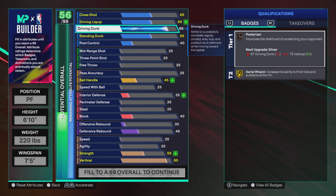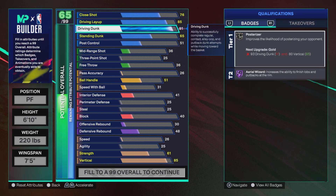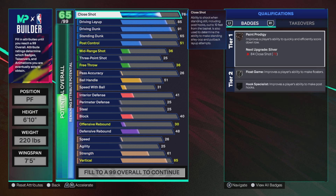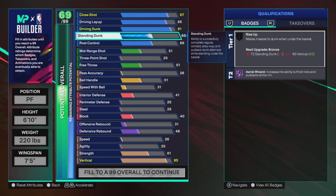Giannis jumps high, so we also have the vertical at 91 — and I'll explain why it's at 91 and not 89, 93, or 96. The close shot is at 85 so you can lay the ball up just in case 2K holds your driving dunk. At least you've got a layup and close shot to finish. I would suggest putting your layups on real player percentage so you can just lay the ball up whenever you want. This is gonna be a bucket.